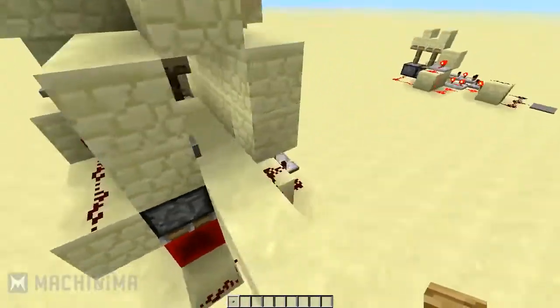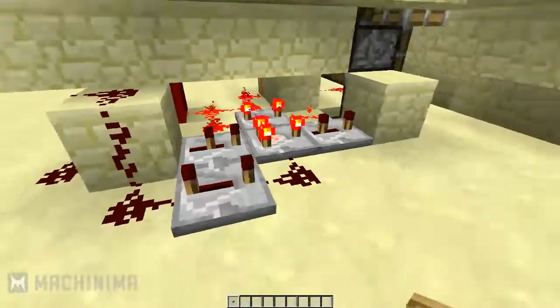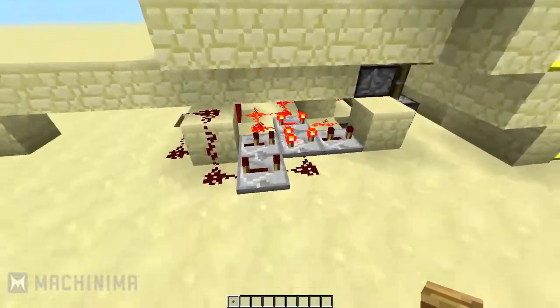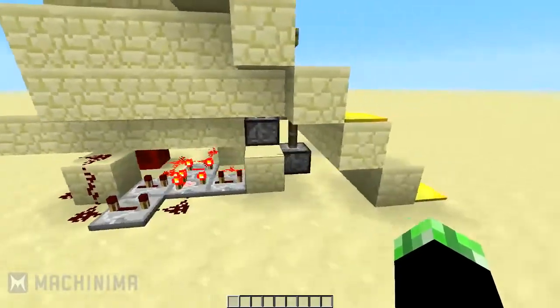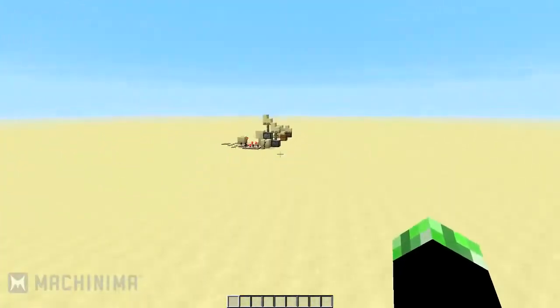As you guys can see, the redstone underneath is not too complicated. It might seem a little daunting at first, but in reality it's just a bunch of repeaters and a comparator, then a bunch of redstone connecting it all with a few pistons obviously at the front.